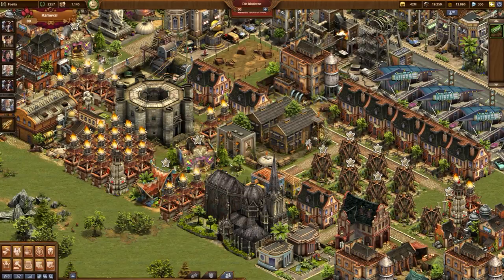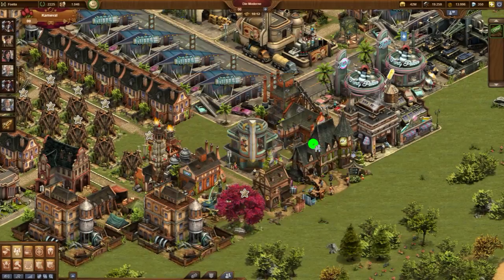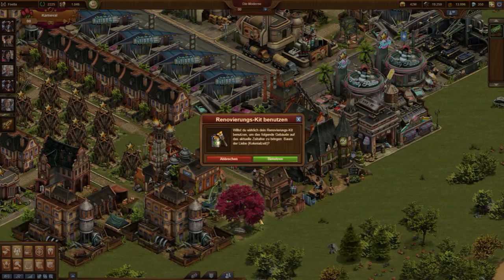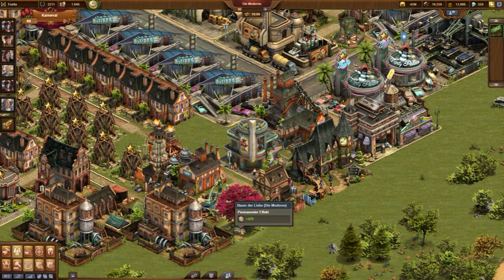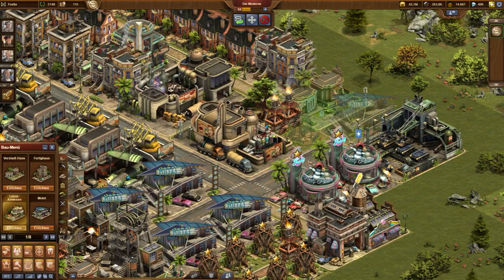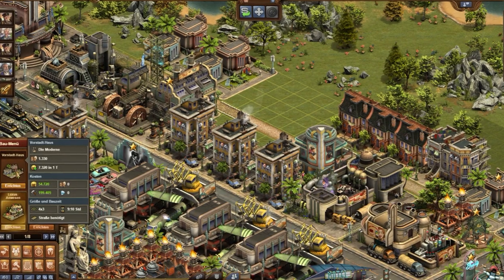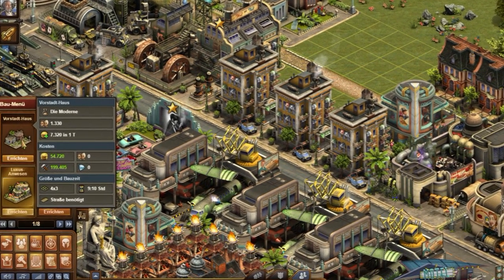Finding a renovation kit in your inventory can also be helpful. Applied to a Faubergier shop, it increases supply production and happiness. The pole house and the tree of love need a decision — either renovation or better deleting. Using the newly won supplies for the replacement of old residential buildings, you win a lot of space.